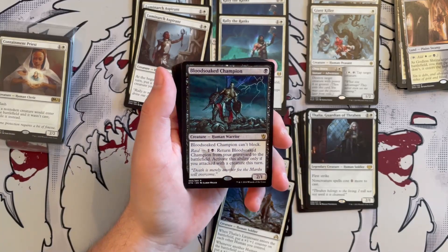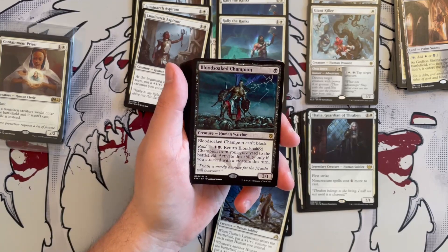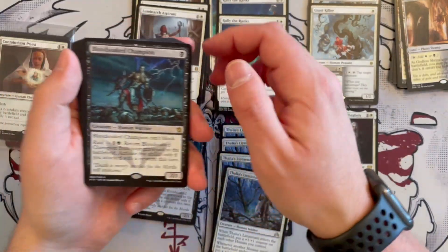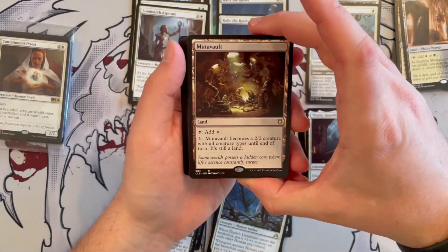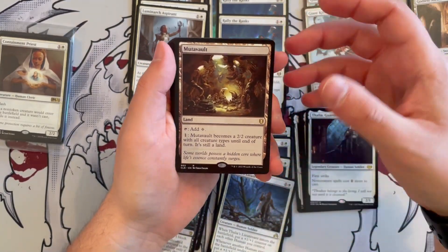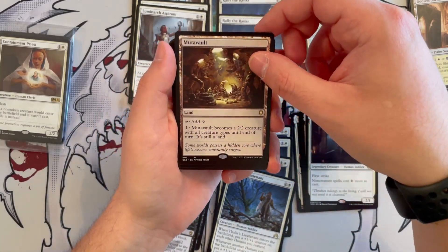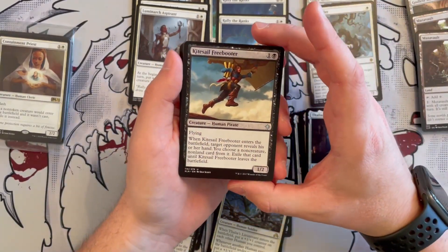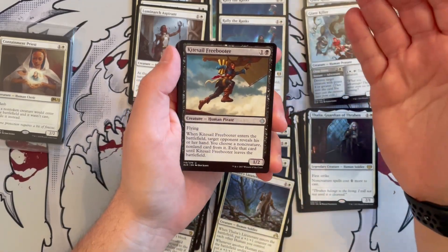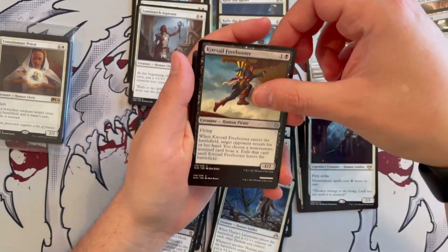Moving on to black — Blood Soap Champion is a 2/1 Human Warrior for one black that cannot block. It has raid: for one generic, one black, you return this card from the graveyard to the battlefield, activating only if you've attacked with a creature this turn. So it just keeps coming back. Then Motovolt — a beautiful card and one of the more expensive ones in here — allows you to transform it for one generic into a 2/2 creature that has all creature types, so it can get buffed by the tribal buffs. Then Kite Sail Freebooter, a Human Pirate 1/2 for one generic and one black with flying. When it enters the battlefield, target opponent reveals their hand and you exile a non-creature, non-land card from it until Kite Sail Freebooter leaves the battlefield.